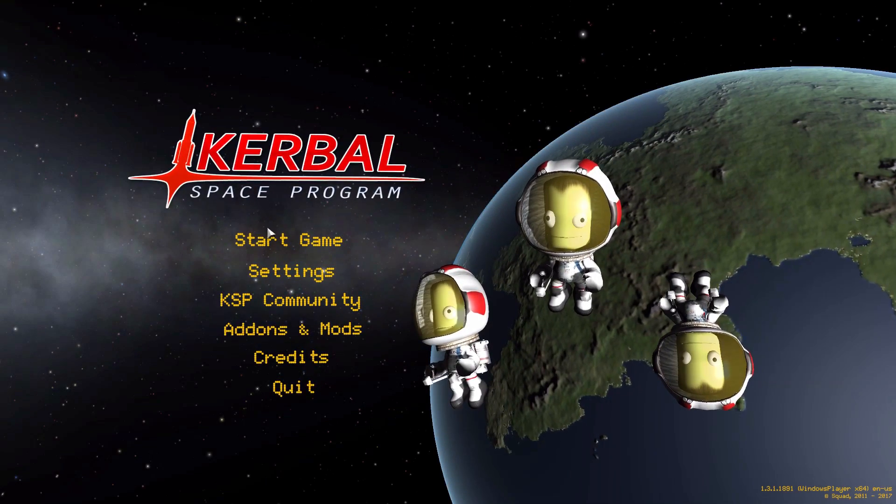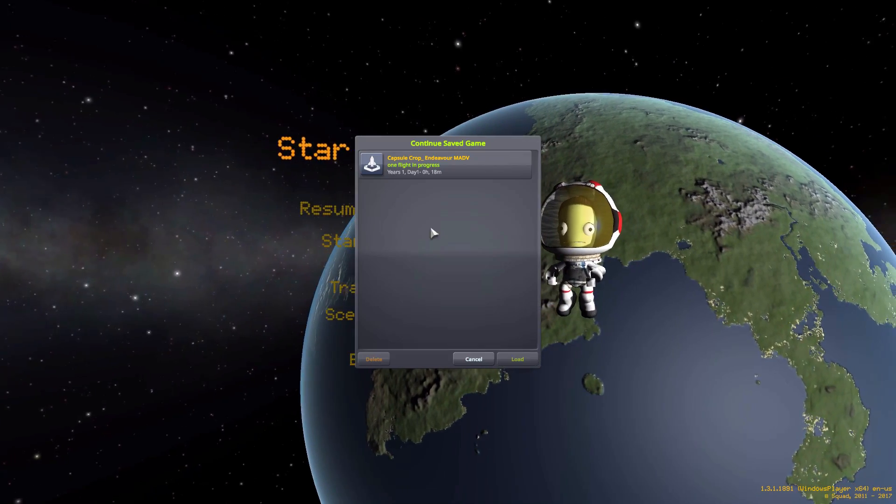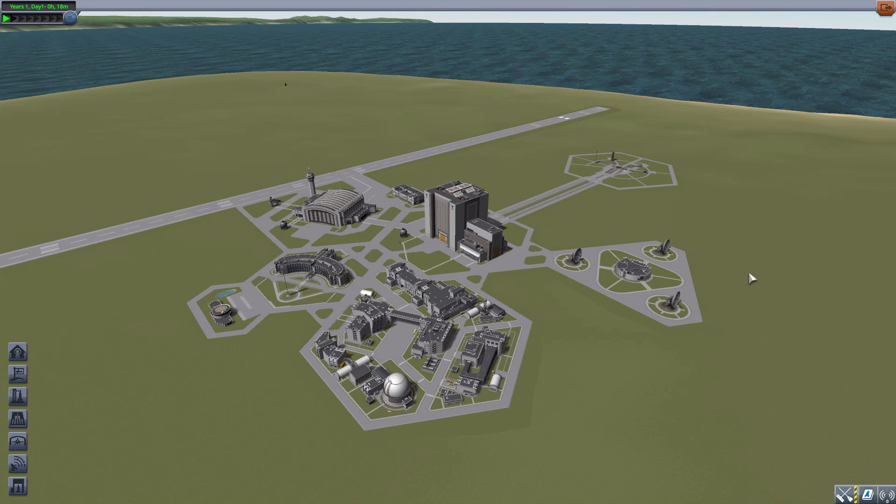Hello everyone, and welcome back to Kodobo Space Program, where today we are having a look at the Capsule Corp Endeavor MADV mod, which is being made by forum user Gabu. This adds a Kerbalized version of the MADV, and is also kind of the reverse of what we did last episode — where we looked at the DUNA base camp by Lonesome Robots Aerospace. Capsule Corp already made a Mars base camp, and now they're bringing us their version of the MADV.